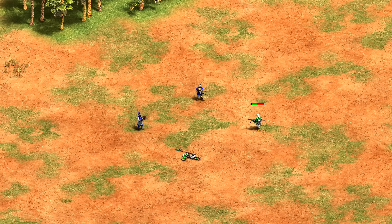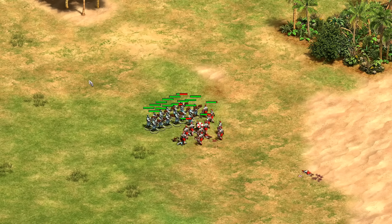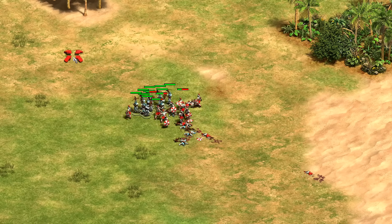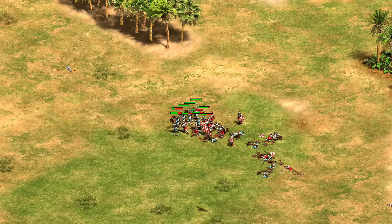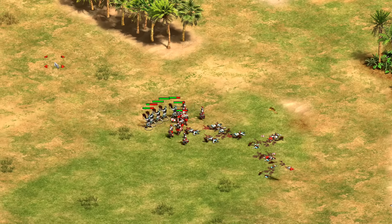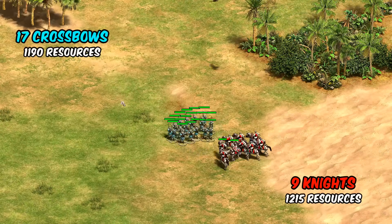A fun special case is the Huskarl. While the Chu Ko Nu has over triple the crossbow's damage output over time, it still takes bonus damage from the Huskarl, and depending on numbers it can situationally feel like either unit counters the other — with larger-scale battles typically favoring the Chu Ko Nu.